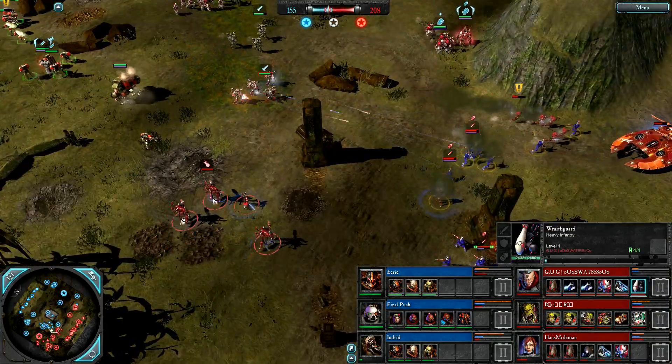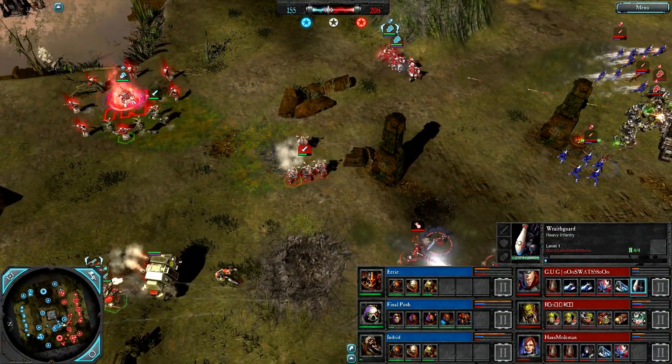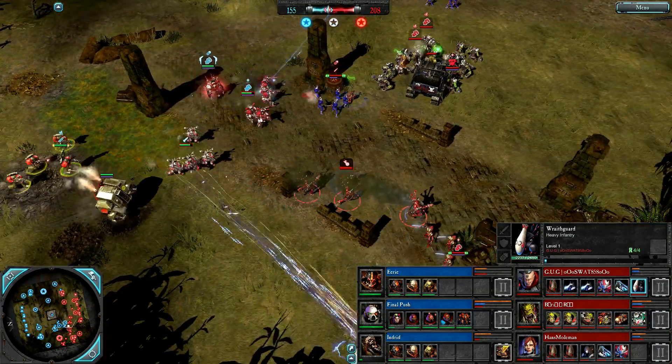Wraith Guard now on the field for SWAT - short range artillery unit with huge damage to all targets with area of effect, and they suppress infantry. These guys can be incredibly dangerous, especially if Hans puts Guide on them.